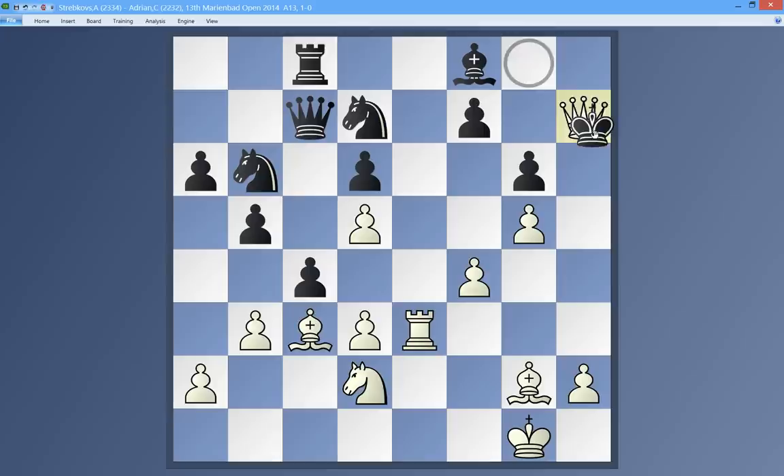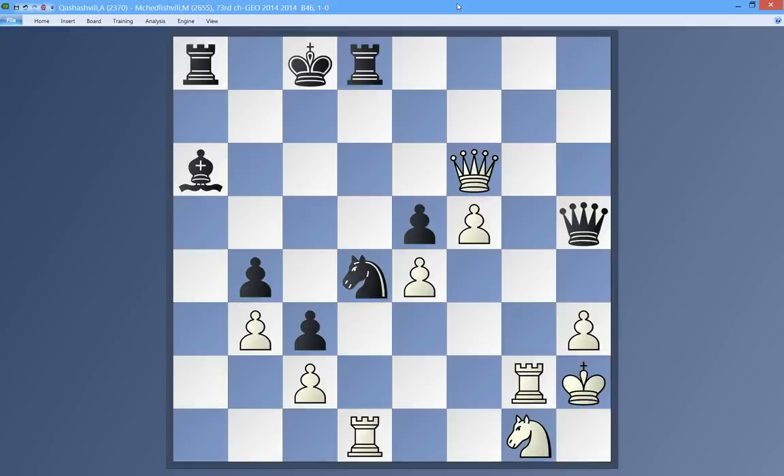The solution is Queen takes h7, he takes, then Rook h3, and had he continued the game it would have ended in checkmate. Excellent. Moving on to the next one.